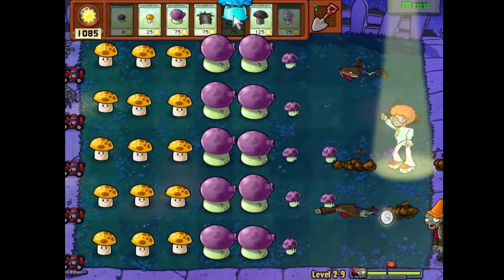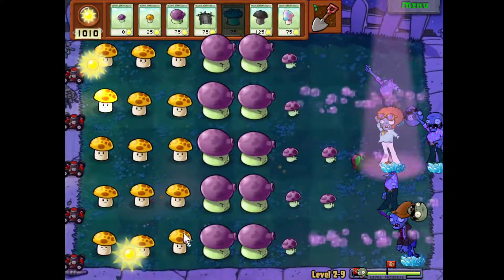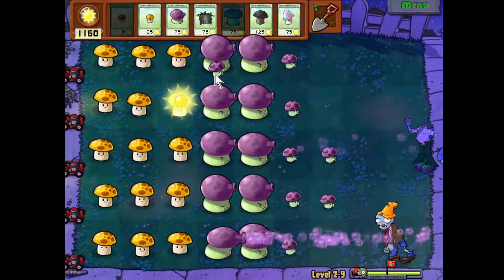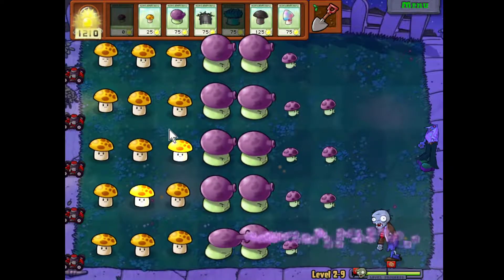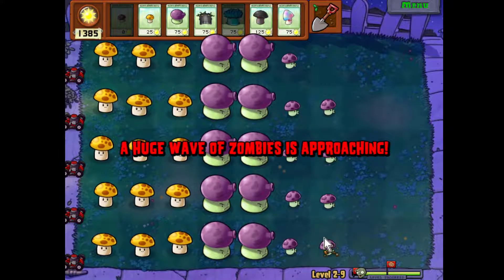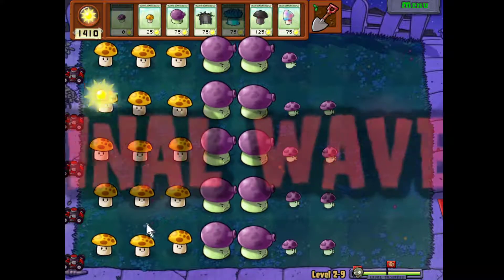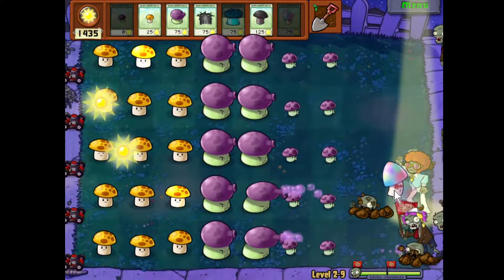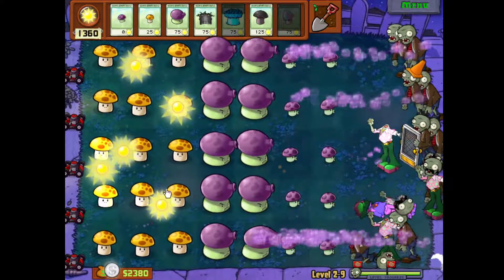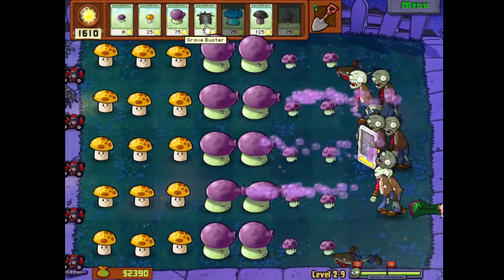Here comes my dancer. I should have saved that hypno shroom — oh well. I'm just not thinking clearly, too busy chasing sun across the board even though I have more than enough. No point in collecting it at this point — I have an overabundance. I'll put the hypno shroom in front of him and he'll go that way. He got his head eaten off so never mind — I was hoping he would raise some dancers for us, but you get the idea.